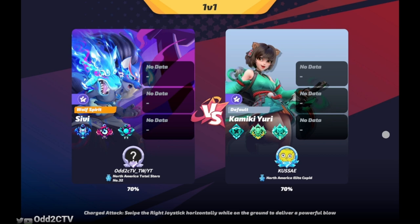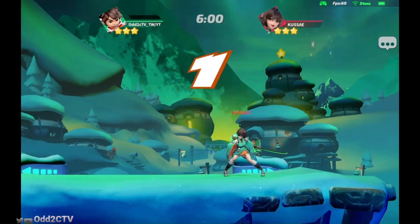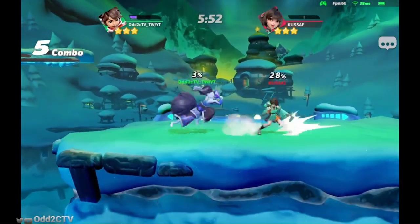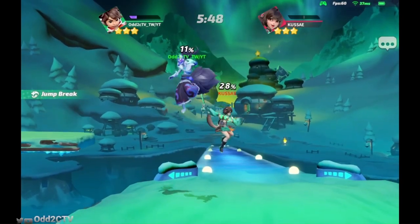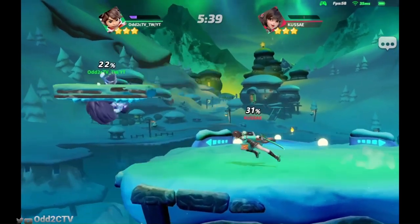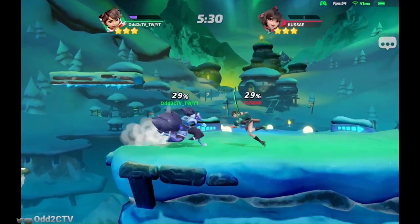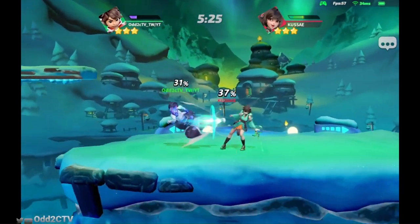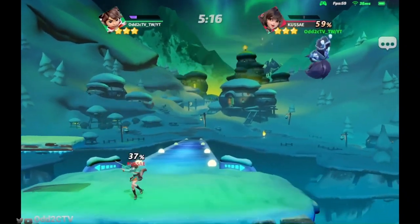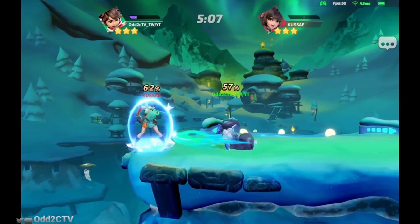I've never played their Yuri, so I'm actually excited to see how this match is gonna go. I played the Cupid and the Cupid is really, really good. With Yuri, we just kind of have to punish our aerials and hope we don't get caught by side B. Did not think that would hit me. Was not expecting that jump — cause if I would have ran up and up-B'd. Trying to parry it. I'm rolling. Forward nair — parry that nair. Down tilt.